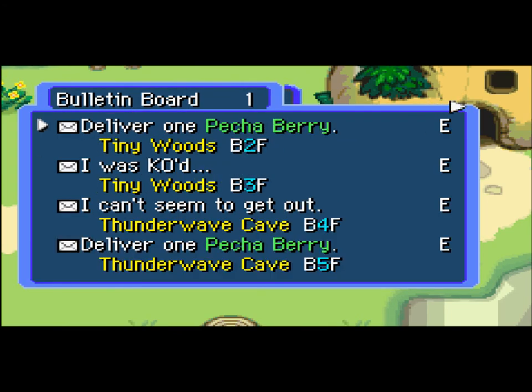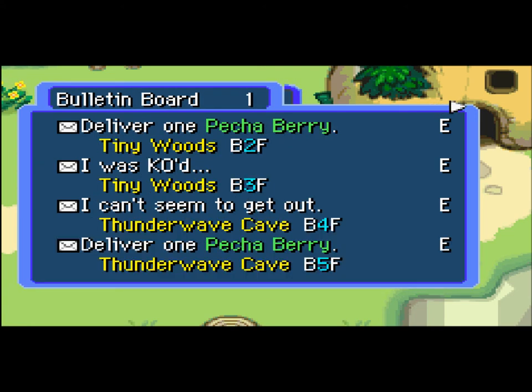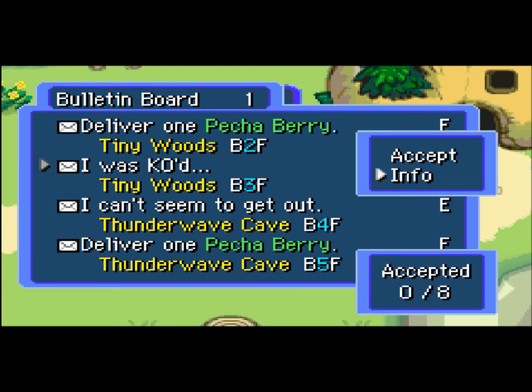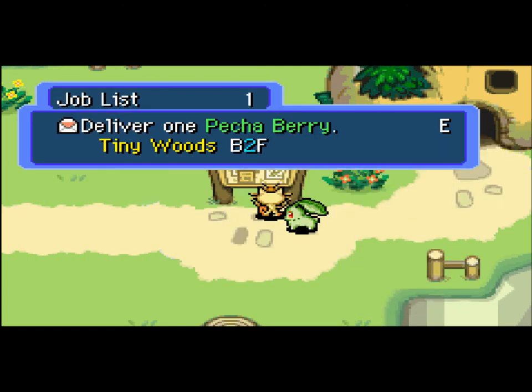What the heck? Oh, I'm an idiot. Okay, so I thought I only had three missions left, but I actually have more than that. I guess they give you new missions once you complete one, which is really stupid. Deliver the petchaberry — Tinywoods. I was KO'd — Tinywoods. Thunderwood cape. I'll take one of these ones. Actually, petchaberry — I have a bunch of petchaberrys. Alright, perfect, let's go.